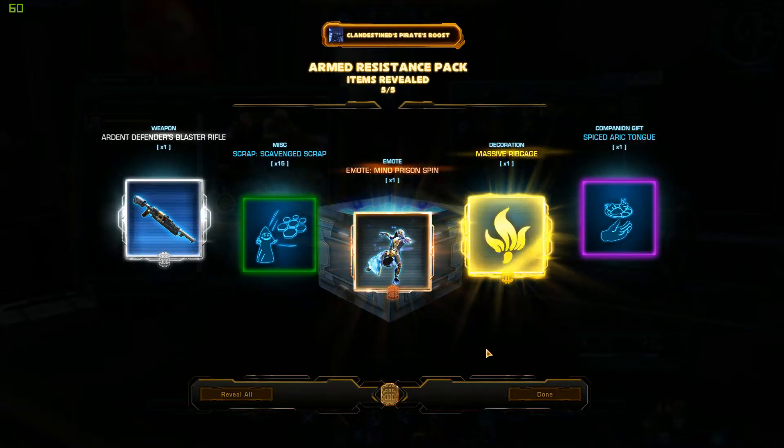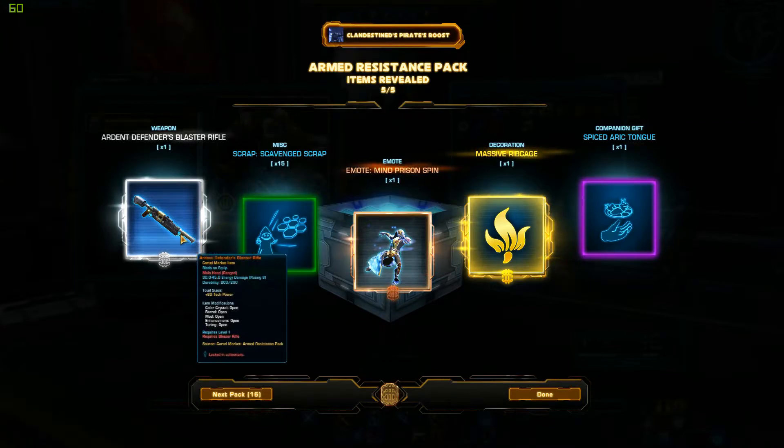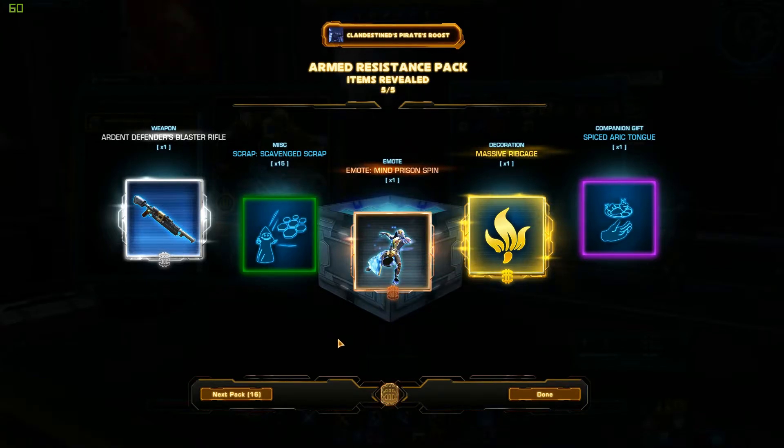Admittedly, while I'm unpacking this kind of stuff, I know a lot of people unpack these to sell stuff on the GTN. I'm one way or the other — it doesn't really matter to me. I got the new blaster rifle. Massive ribcage — that should be interesting. I've seen that before; I don't have it unlocked yet. The mind prison spin — huh, might have to check that one out.